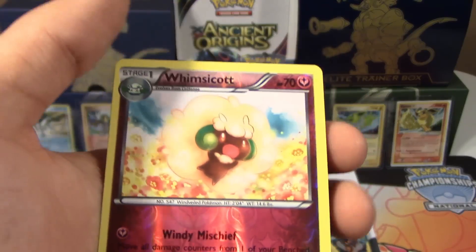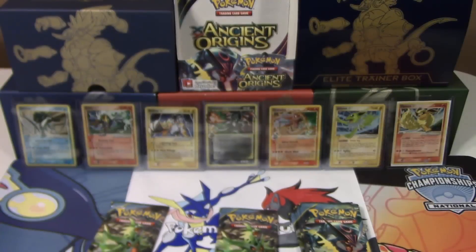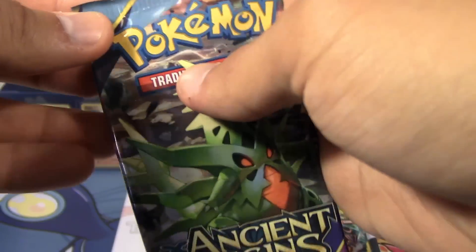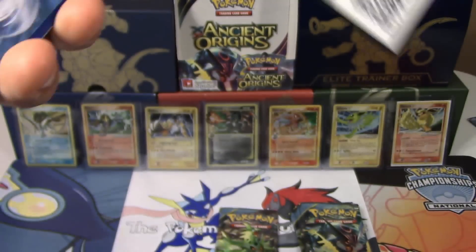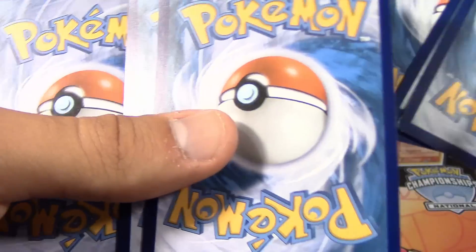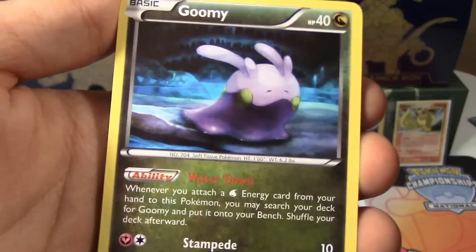Starting here with an Egg, Golurk, Cottonee, Voltorb, Ralts, Lucky Helmet, Vespiquen, Flash Energy, reverse holo Whimsicott, and a Porygon-Z holo rare. My final pack is — go figure — the schnitzel pack, so no matter what I get to open that up. Oh, that wasn't supposed to happen! We still win — that's our sixth ultra rare. We opened a Hoopa in part one and another holo too.